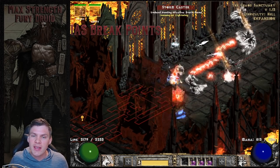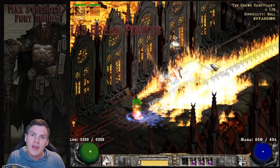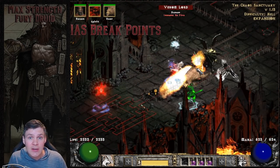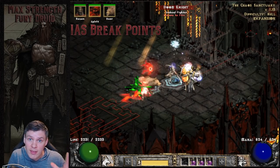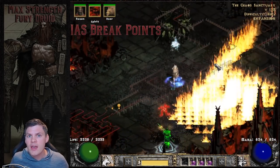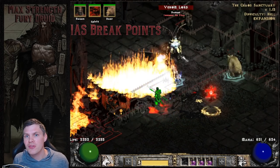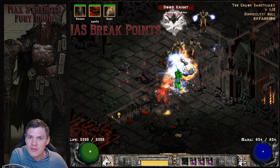Items like High Lords and Laying of Hands are top tier items for this build, but the IAS on them is basically useless. That's not saying the enhanced damage or Deadly Strike on them isn't beneficial, but the thing that makes the Fury Druid unique is that only the IAS on the weapon is going to help achieve higher attack speed frame breakpoints. That's why a lot of the top tier weapons for a Fury Druid are different than your normal meta weapon choices for other melee builds.